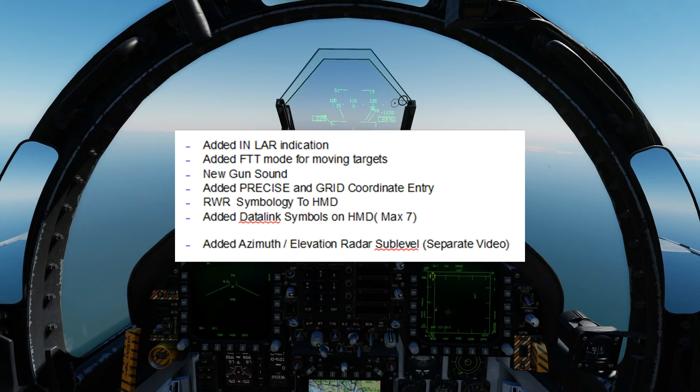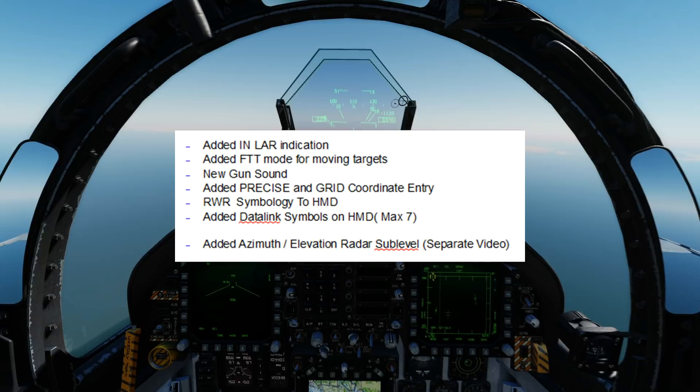One: INLAR launch acceptable region added. Secondly, and really excitingly, we've had FTT mode added for moving targets with the ground radar, and we'll show an example of that. Third: new gun sound. Fourth, we've had added precise and grid coordinate entry systems for the navigation system, and we'll go through that very quickly.